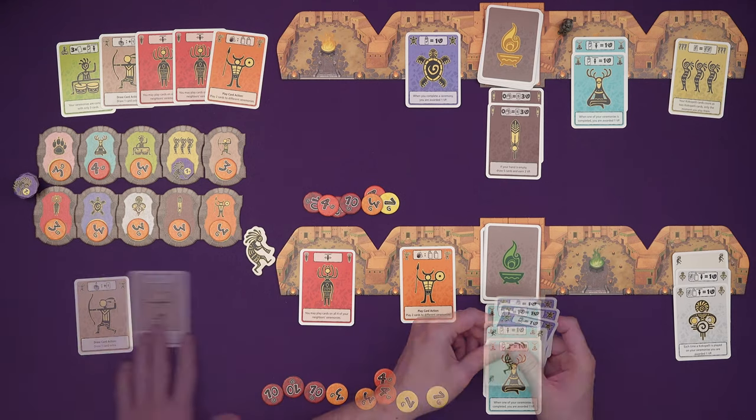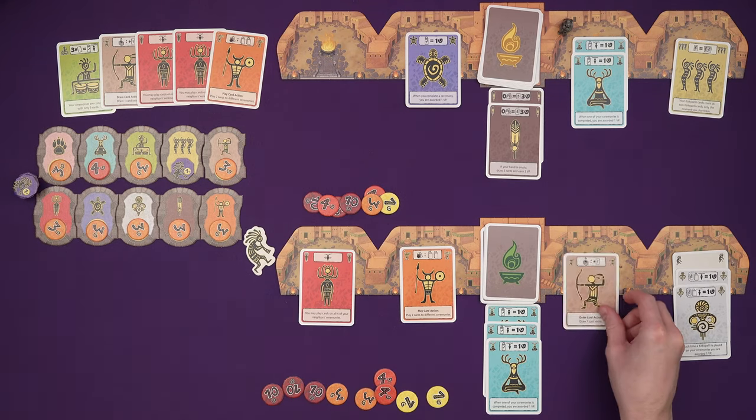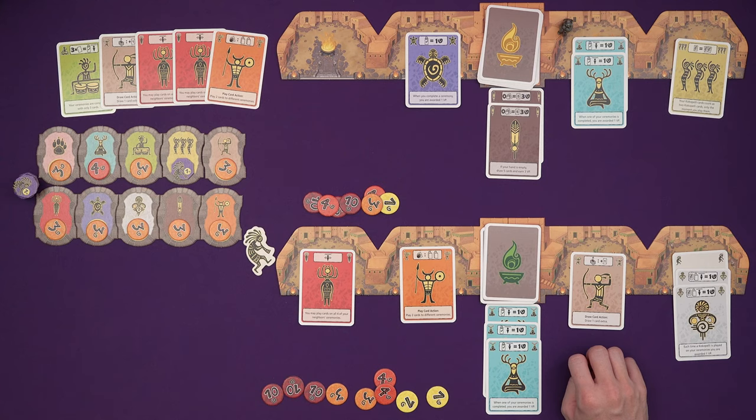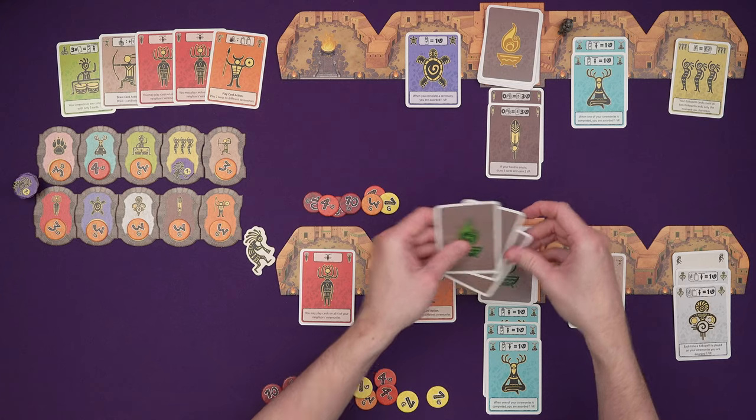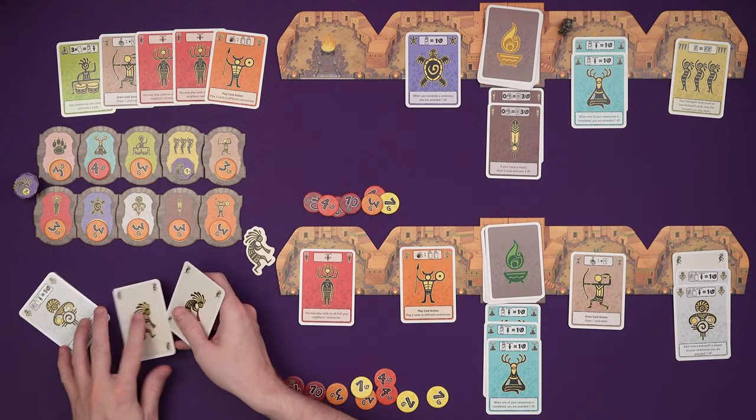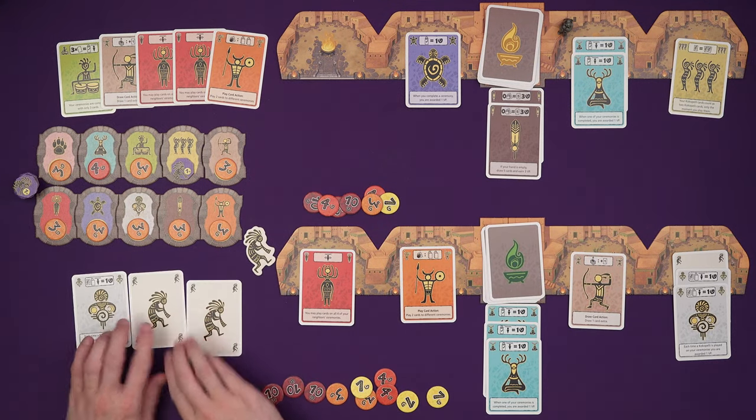Then I get the turtle points and then I can start this. The draw card action gives me one extra which I don't really want, but I can play it there — and it lets me get a point and three cards, not many left. Marty's got loads more cards left and there are some Kokopellis, but they don't count as two — though they get him a point if he plays them on his own ceremonies.